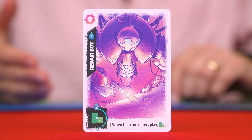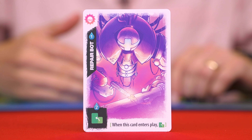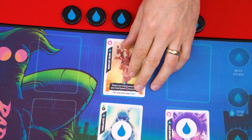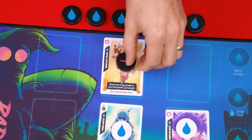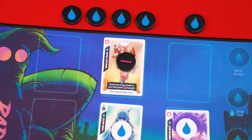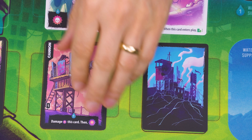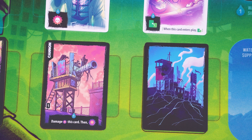This is the injure symbol — it's the same as damage but can only target people, and punks are also counted as people. Here we have the restore symbol. When this is resolved, you rotate a damaged person or camp upright so it's no longer damaged. After a person is restored, it's not considered ready, so place an extra water token on it as a reminder. Camps are different — after a camp is restored, it remains ready.